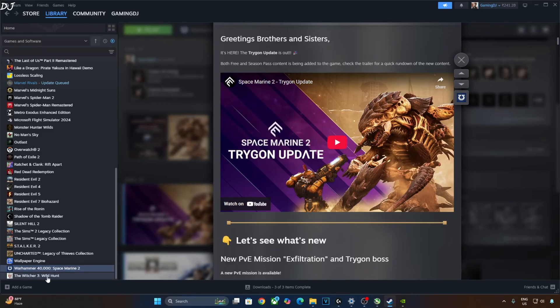Welcome back guys. Warhammer 40,000 Space Marine 2 received a free major update a few days ago called the Trigon update. It adds a new player vs environment operation called Exfiltration, in which the players are tasked with rescuing a stranded tech priest from an Adeptus Mechanicus facility overrun by Tyranids.